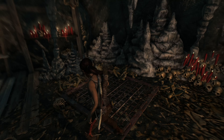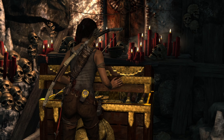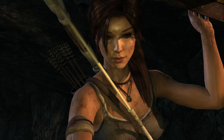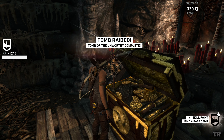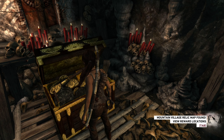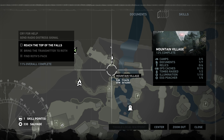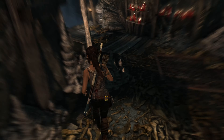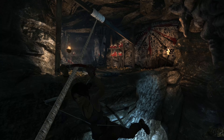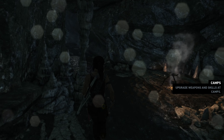It actually looks like a trap, almost — like it goes up or something, but it doesn't look like that's the case. We got a skill point! Village relic map found. Cool. It's safe to assume that's everything that's in here — that's a pretty quick tomb.